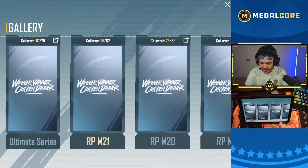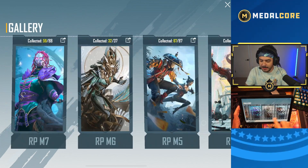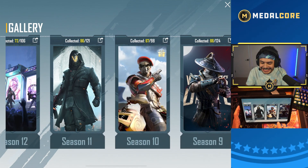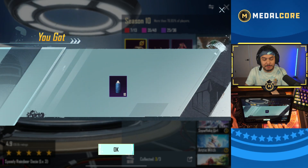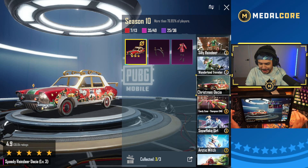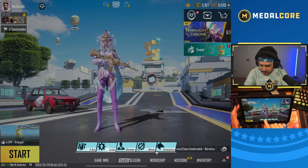Wait — I must have gotten something. In the gallery you can see how old these skins are — yeah, Season 10. Christmas Dossier collect — what do I get? 10 paint! I will take 10 paint. Add that to the paint — 400 paint. I need paint.